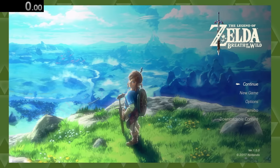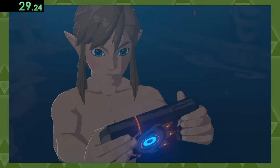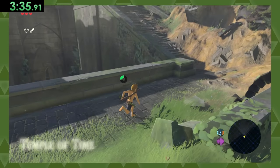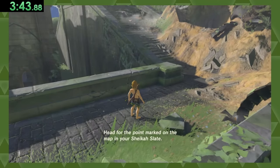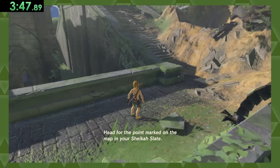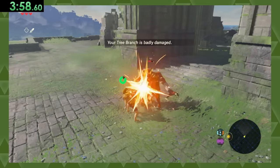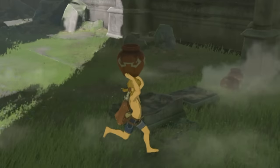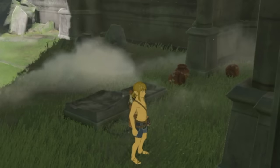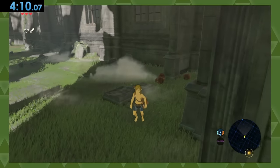Onto Breath of the Wild. Let's quickly grab our Wii U, skip putting on pants as always, and make our way towards the Temple of Time. Head for the point marked on the map in your Sheikah Slate — okay, Zelda, I will get right on that. Let's just make it past the mighty pot guardian and throw this... wait, did that pot just spontaneously combust? What was that? Anyways, that counts.